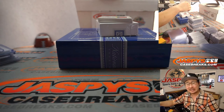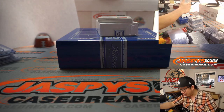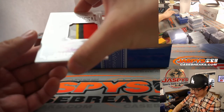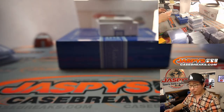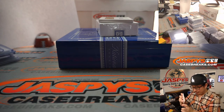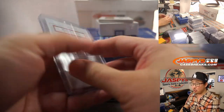This is nice — Stefon Diggs. One, two, three, four, five-color patch and an on-card rookie autograph. Stefon Diggs, numbered to 99. It's going to be 48 out of 99. I don't think I called number eight all break — Drew Fulmer. And now you end up with a very nice RPA, Stefon Diggs. Can you dig it?